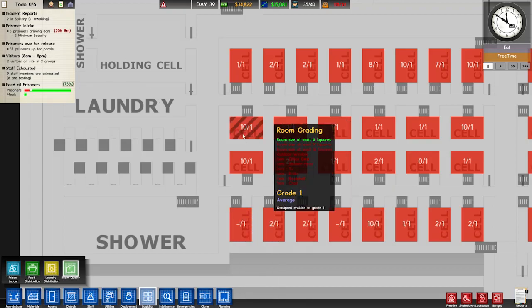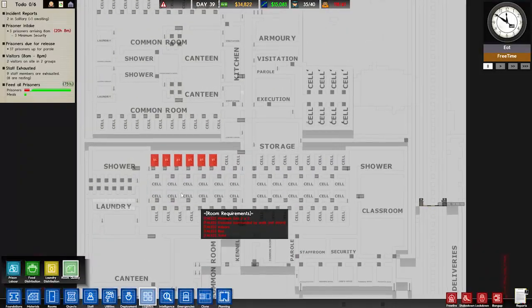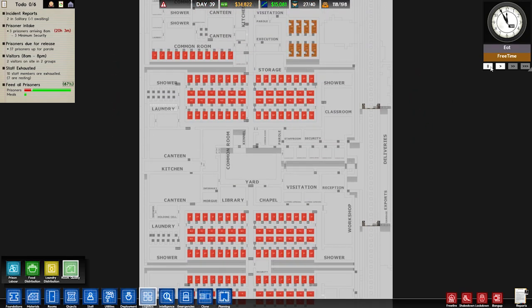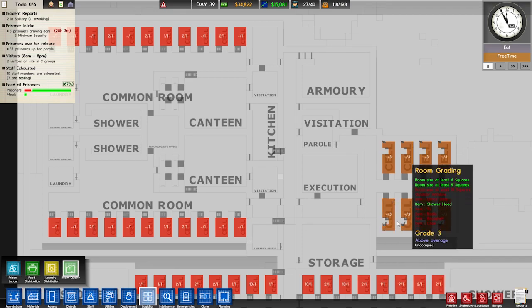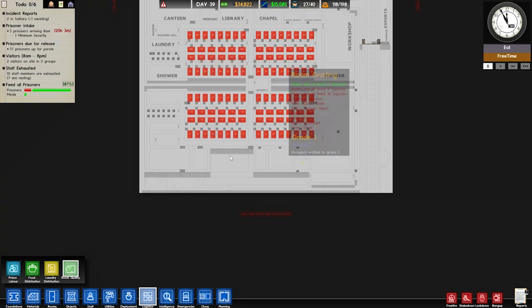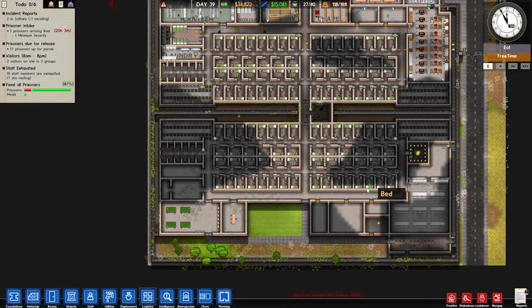We got a lot of really good prisoners. This guy is entitled to a grade ten cell. By default all of our cells are crap. Let me resume the game so all the cells are detected. Those are grade three cells because I have a shower and those cells are actually better. Originally this was going to be our high risk inmate area, but not anymore. We're going to turn this into the luxury cell area — some nice, high quality cells that good behaving prisoners can go to.